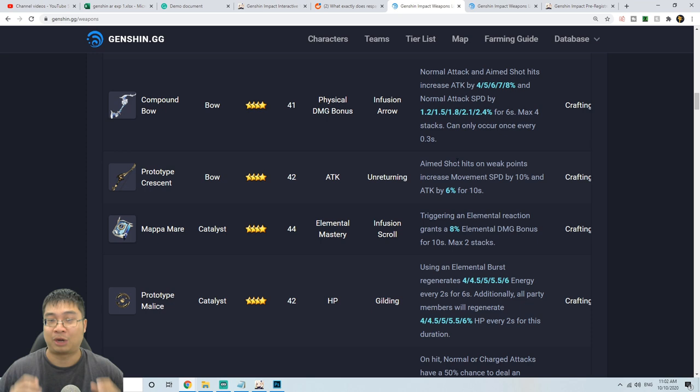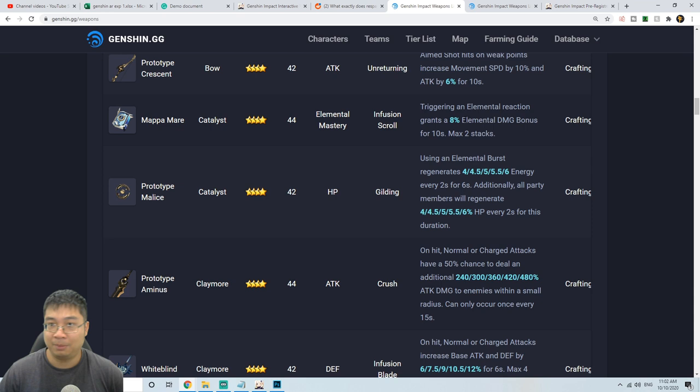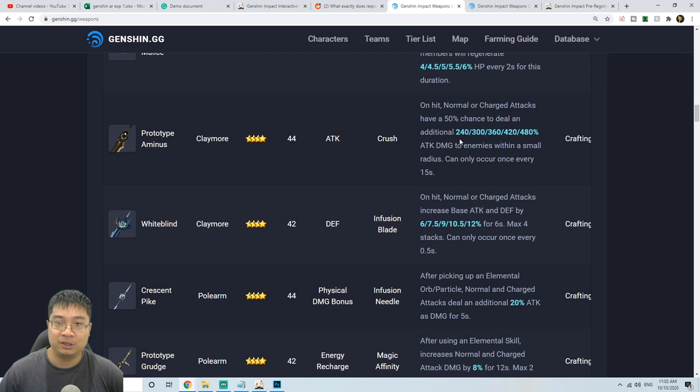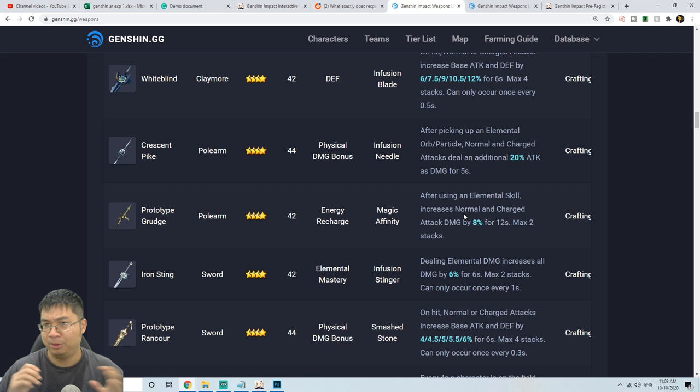Since there are only two craftable weapons per weapon type, you really want to match them to your playstyle. For me, the compound bow is the best bow. For a damage mage I'd go elemental damage bonus, but for support I'd definitely go for energy regen and healing. For claymores I lean towards higher base attack and defense over the 50 percent proc chance that only occurs every 15 seconds. For polearms, I prefer the elemental skill option since it's easier to trigger, though picking up orbs is also quite fast.